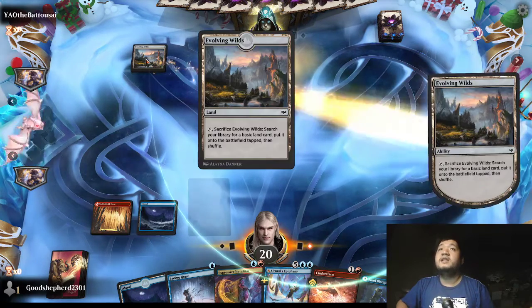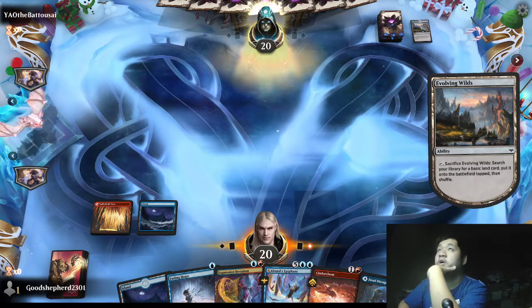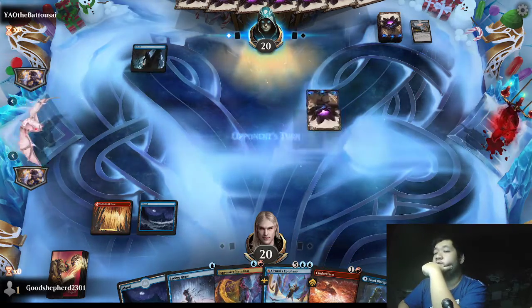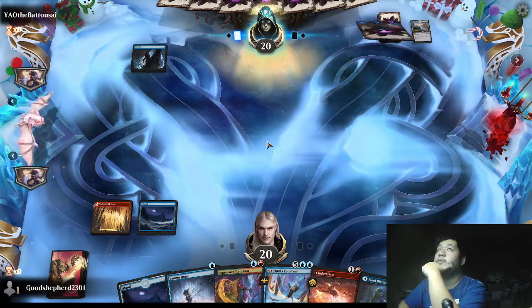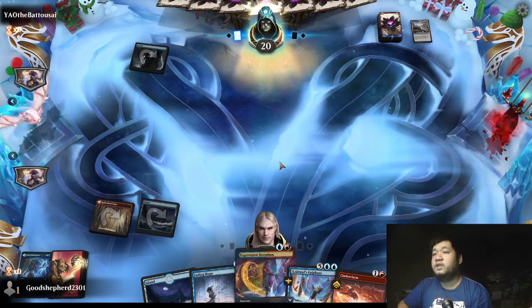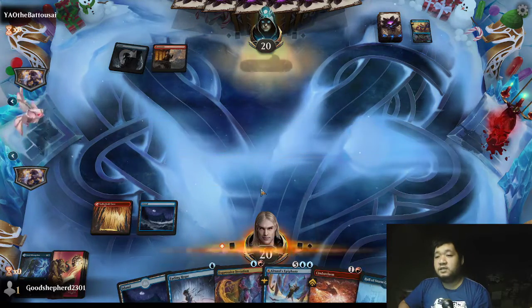It looks like people have been running some sort of Mill variant, so we are going to keep up the Jawari disruption. Yeah, this looks like a Mill variant which does work for the most part. Ruin Crab — we say no. We will Expressive Iteration next turn. Okay, so this is Turbo Mill.